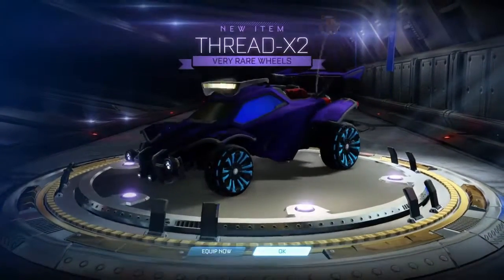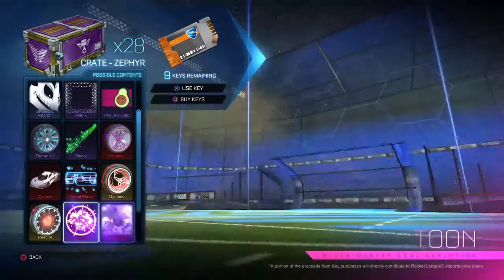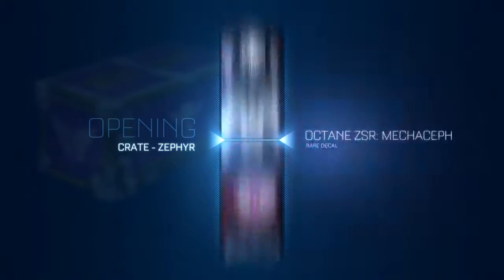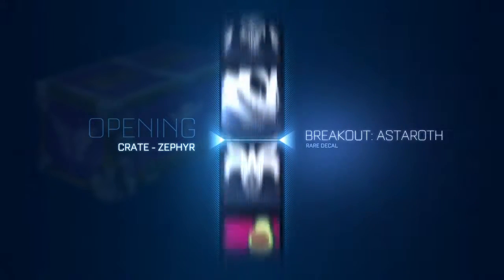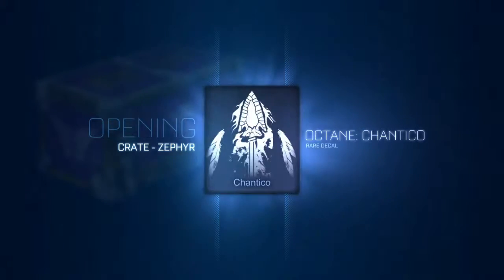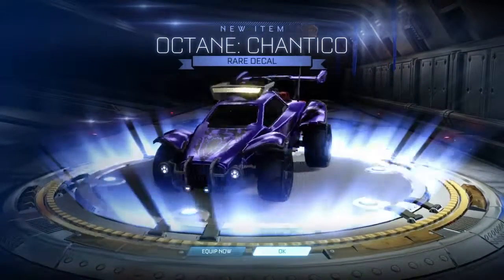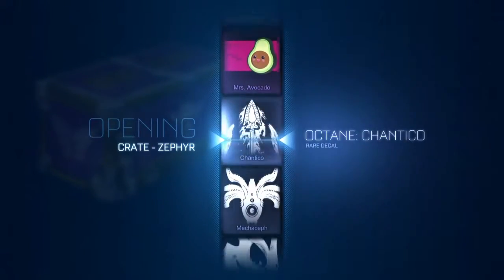I found somebody and traded two keys for 40 crates, which wasn't bad. That just shows these crates are losing value. I needed those keys to trade toward the Arrow Maids — I'm a few colors away, I'm not going to spoil anything. Just a few colors away, that's all you need to know. Another Chantico — come on, best I've gotten so far was Dynamo wheels.